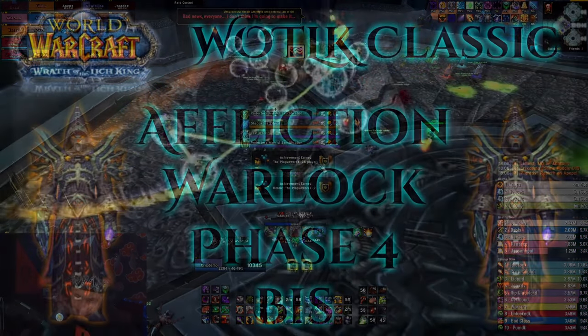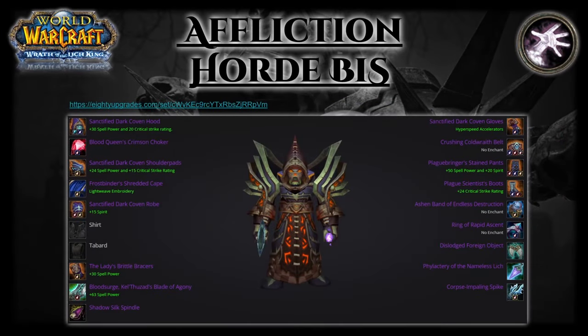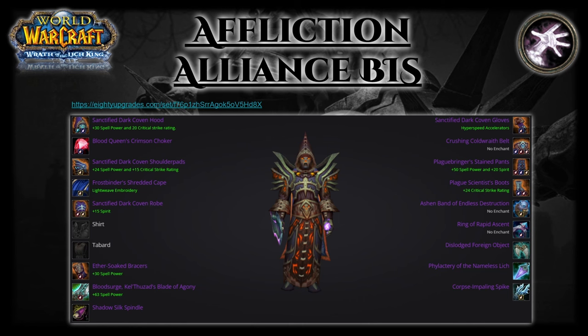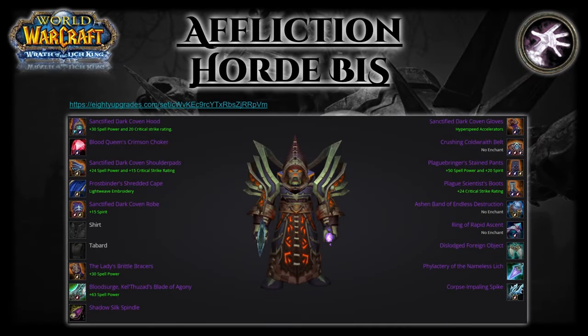This is the Horde and Alliance best in slot for Affliction. The only difference between the two are the bracers and a couple gems on the Horde side, in order to get that extra bit of hit that Alliance gets from the Draenei. There are of course other pieces of gear you can use to make up the hit, which I'll show you in the slides. However, these are the current highest simming sets for both factions.